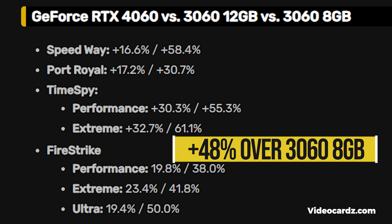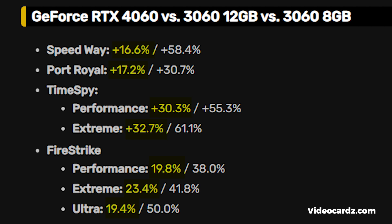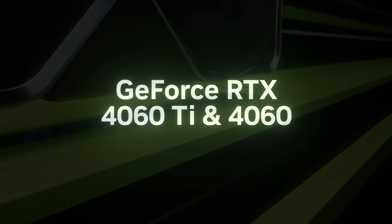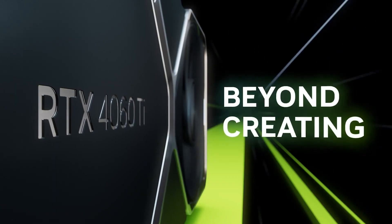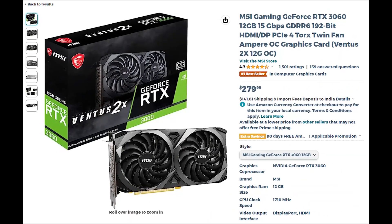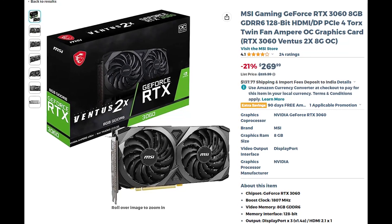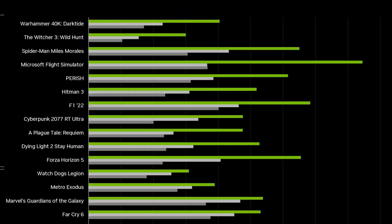The 4060 looks solid against the 3060 8GB, but when the 3060 12GB is compared, the performance gap is cut in half. This is due to the wider memory bus and more VRAM on the 3060 12GB. While some argue this isn't a fair comparison, the 4060 does not have a 12GB configuration, and in the current GPU market the 3060 12GB costs almost the same as the 8GB edition, placing the 4060 in a very competitive position.